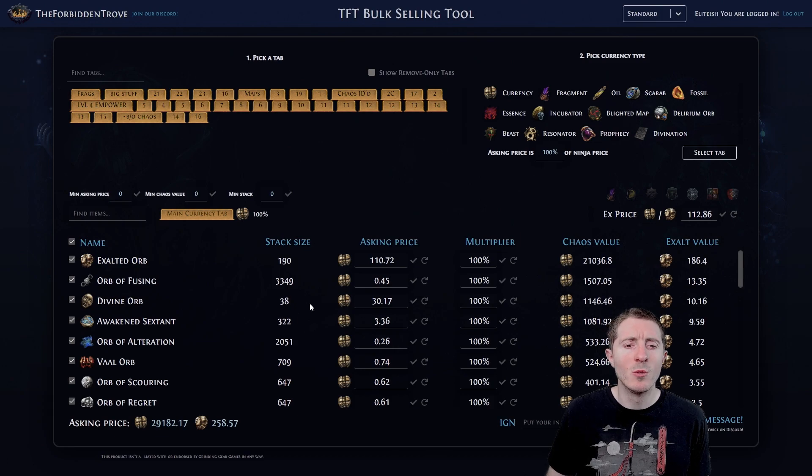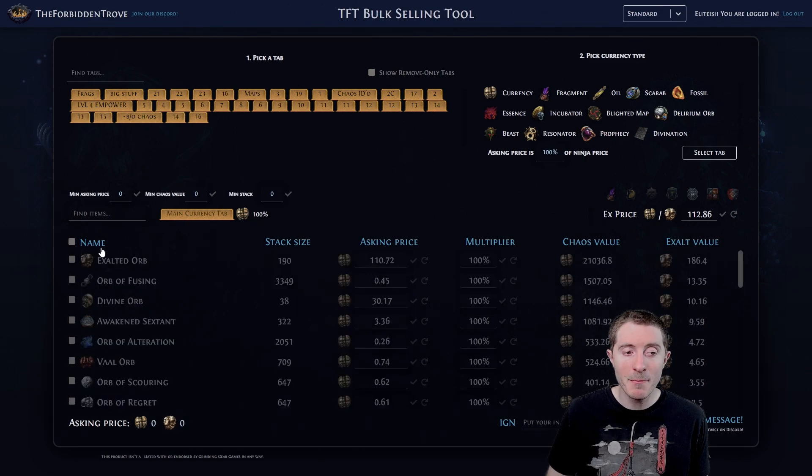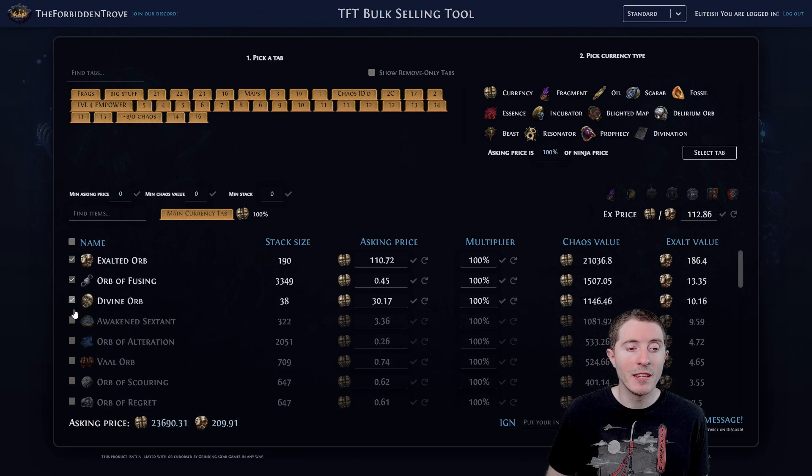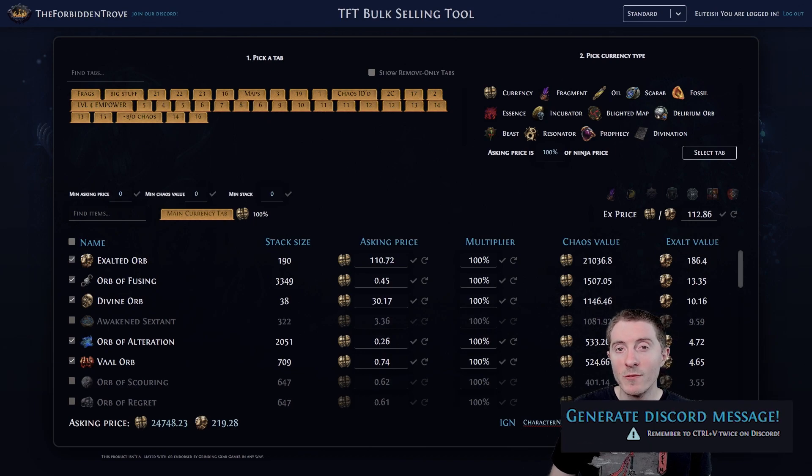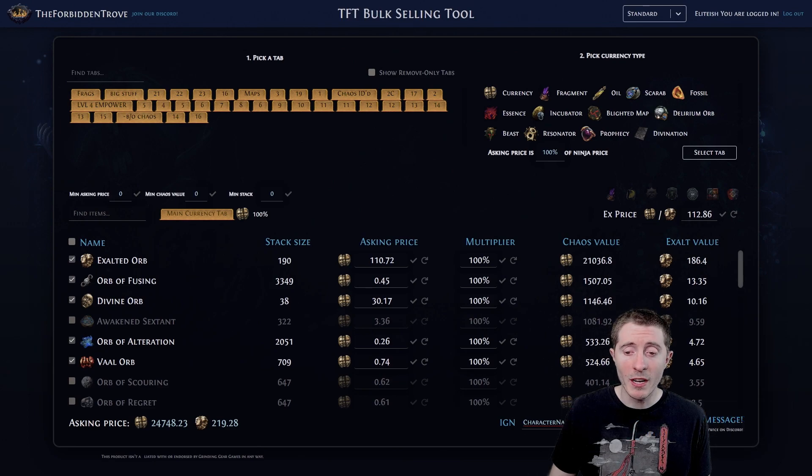So how do we use this? What happens from here? First of all, you're probably not going to be selling every single piece of your currency. So I'd recommend hitting this checkbox next to the name and setting only the things that you're actively looking to sell right now. Once we do this, we can go ahead and put our in-game character name here, and then hit generate Discord message.